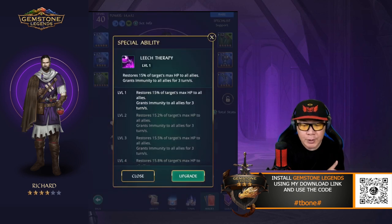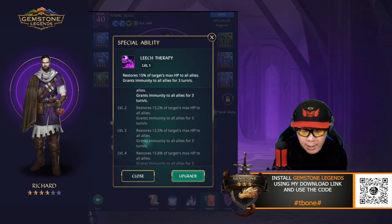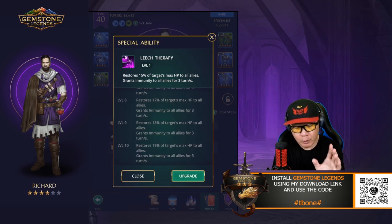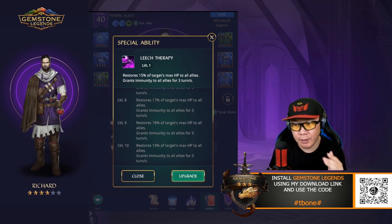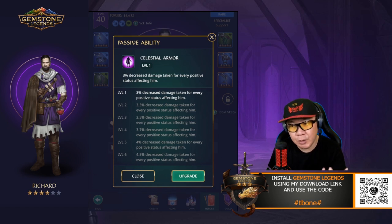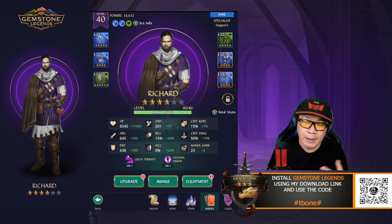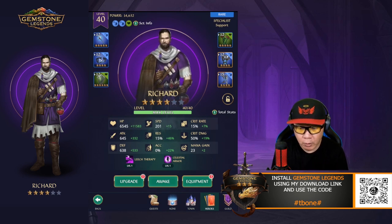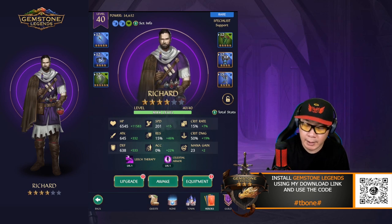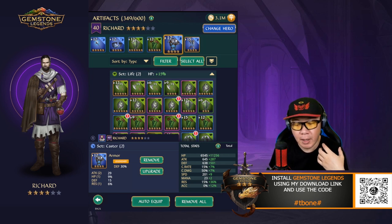So let's talk about his skills. Richard restores 15% of the target's health to all allies and grants immunity for three turns. At max level it becomes a 19% health heal, still three turns for immunity — that number doesn't go up. His armor gives him additional survivability; he takes less damage the more positive statuses he has. At level one it's 3%, at level seven it's 5%. As a support unit, you really want to focus on giving him more health and defense so he can survive hits and continue providing support.